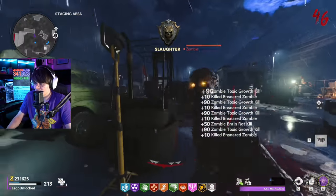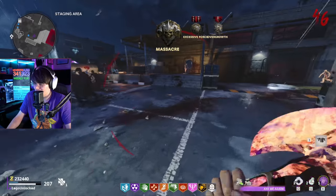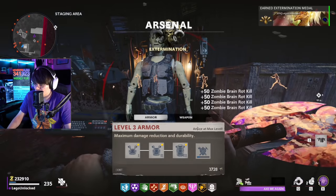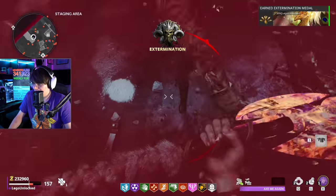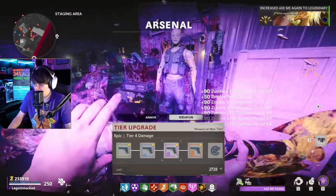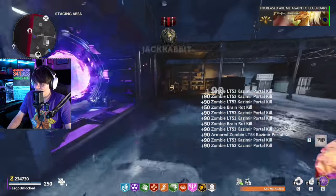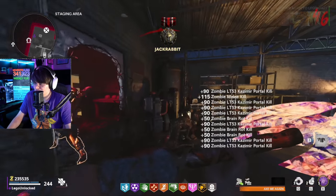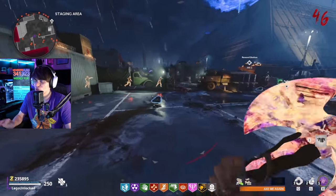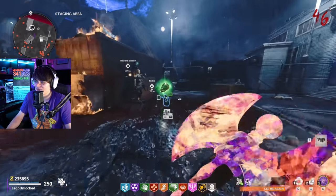If we want to do more damage we should get the axe to orange tier. There we go — now we have an orange tier axe. If we hit this zombie, we did 62,000 damage — that's 2,000 more damage than what zombies will have on round 100. So the orange tier pack-a-punched battle axe can one-hit zombies even past the health cap.